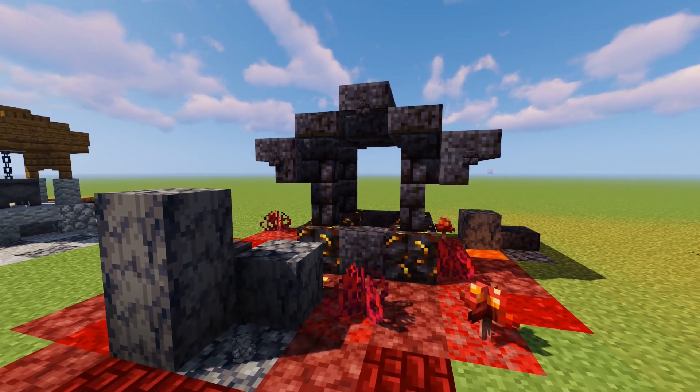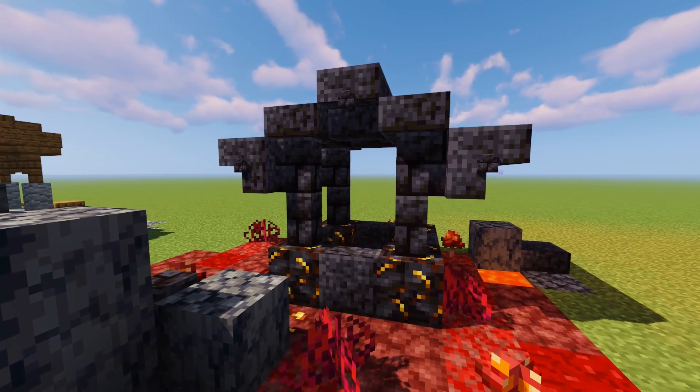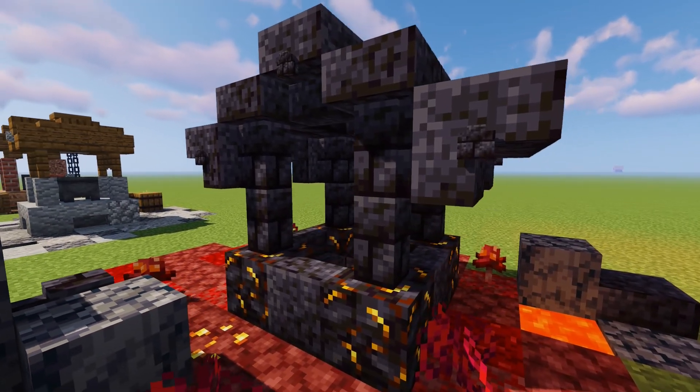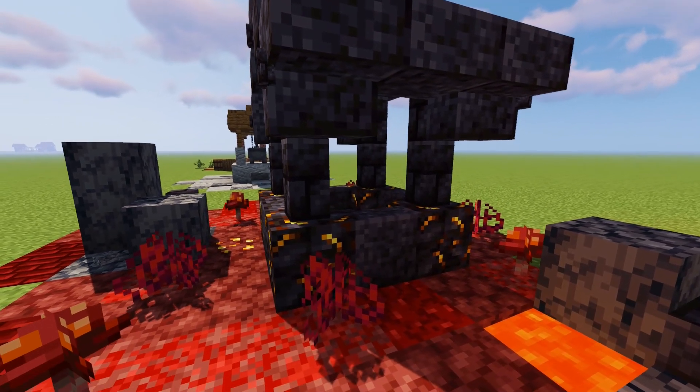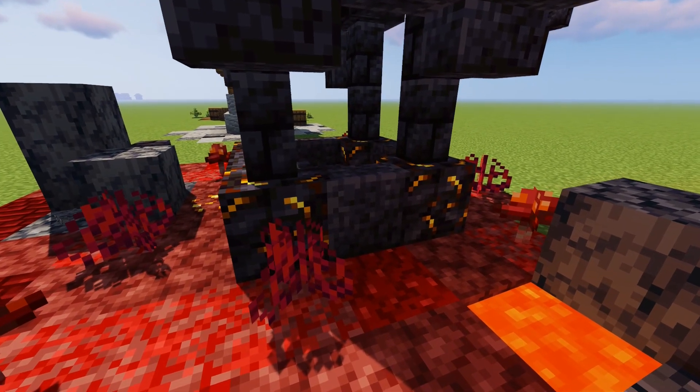Since the Nether recently got updated, I had to make a lava well. I used the new fancy blackstone blocks and added some Nether-like landscape around it. This one isn't meant to look good, but it can work for a Nether-styled castle or something along those lines.